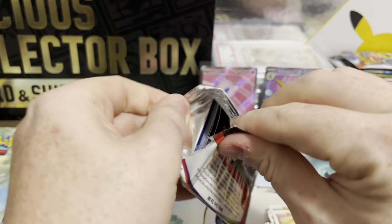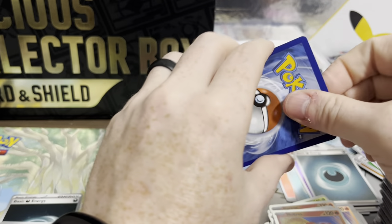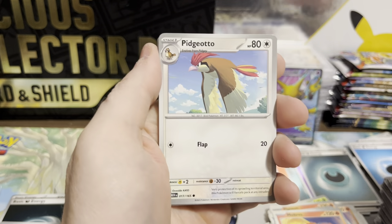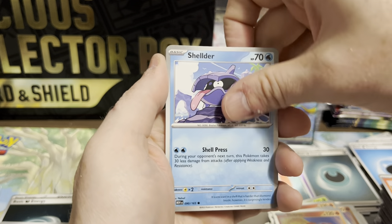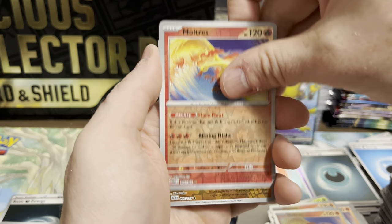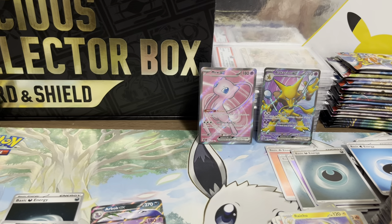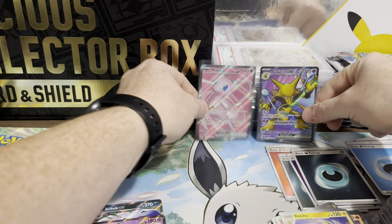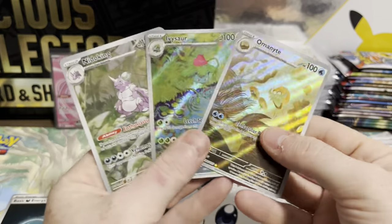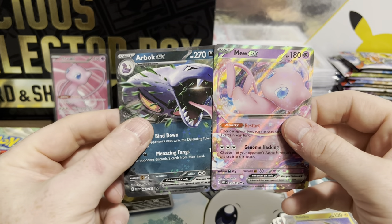Last pack — so unless we hit something here, it looks like it's just a Full Art, an IR, and a regular EX for an ETB from our small sample size. Energy, Old Amber, Pidgeotto, Magmar, Shellder, Venomoth, Daisy, Rapidash, Moltres, Yanma, and Raichu. Not too great here today — we did hit the two Full Arts in Alakazam and Mew, three IRs in Nidoking, Ivysaur, and Omanyte, and two EXs in Arbok and Mew.